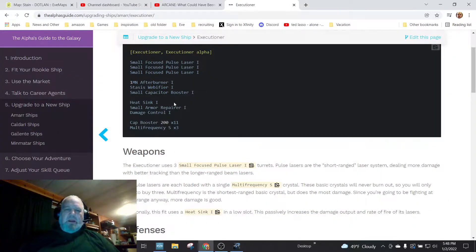I'm paranoid now — just making sure it's recording. I picked up the small armor repairer and the damage control to mitigate damage and allow myself to heal while fighting. I've got three multi-frequency crystals that were given to me. The cap boosters would work with the small capacitor booster. Since the weapons run off your capacitor, throwing the small cap booster in there would help, but I'm not going to mess with that just yet.